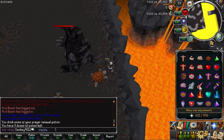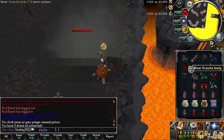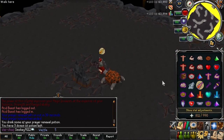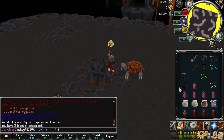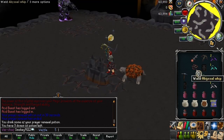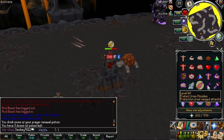On wave 25, stand on the north face of the middle rock on the east side and pray range. One ranger will spawn northwest and another ranger will spawn northeast. Two level 300 melees will spawn to the south along with a level 400 mage.